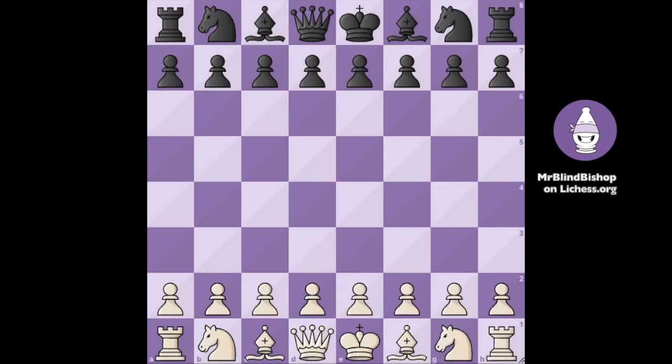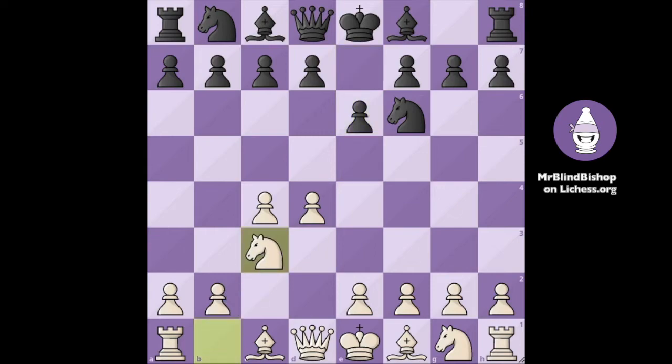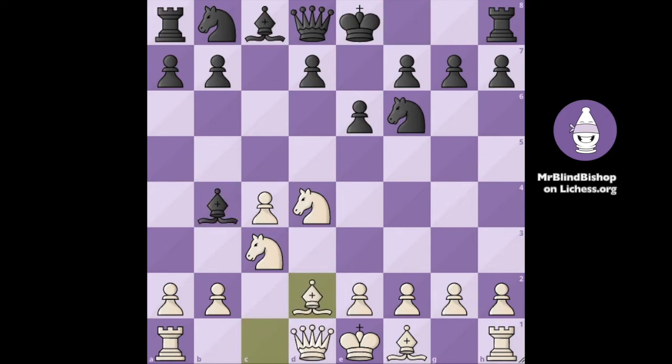Okay, here's what happened on the board. We had d4, knight f6, c4, e6, knight c3, c5, knight f3, takes, takes, and bishop b4. Now we played bishop d2 and black played d5. Can you see the winning move now?